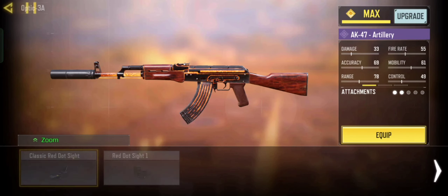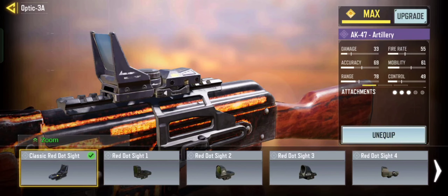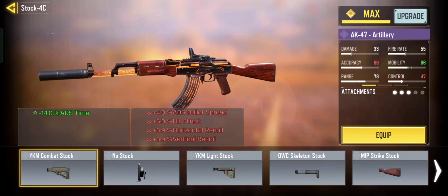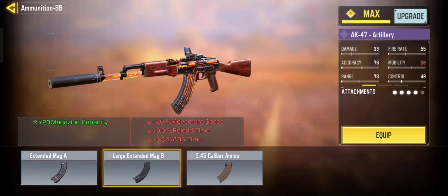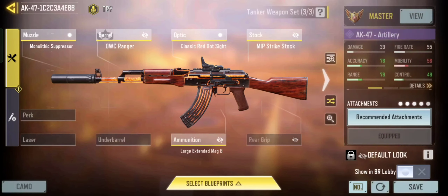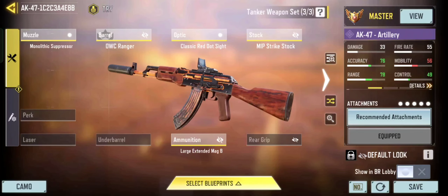In this loadout, I mainly focused on the weapon's damage range, so I used the Monolithic Suppressor for extra range. If you are not comfortable with the Monolithic Suppressor, then you can replace it with the OWC Laser Tactical. Overall, this loadout is perfect for any situation.